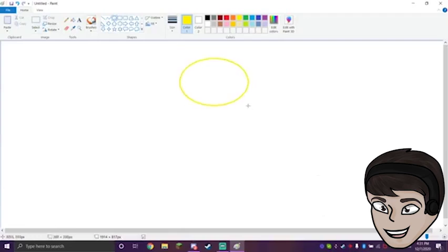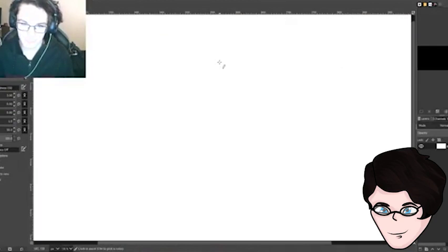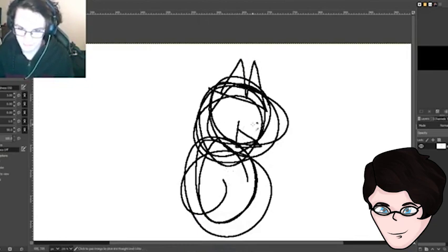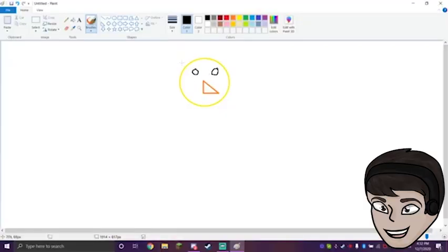Draw! Alright, so here we go! I'm not good at drawing. So the first thing is the crown — can't be a princess without a crown. She has to have a crown.